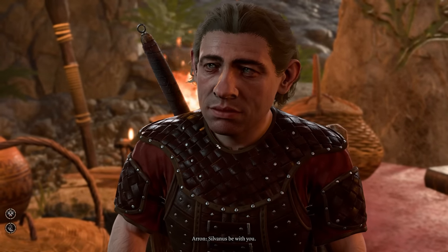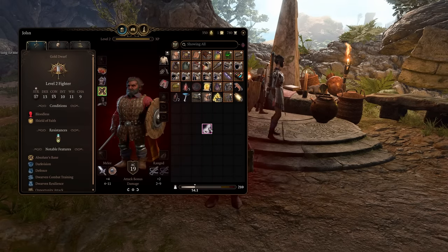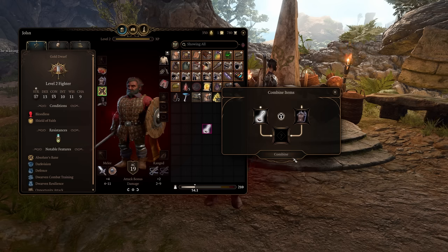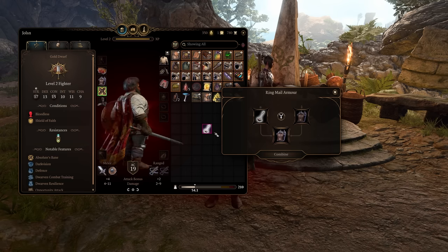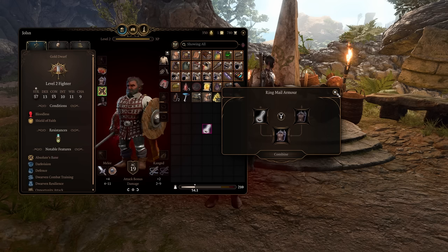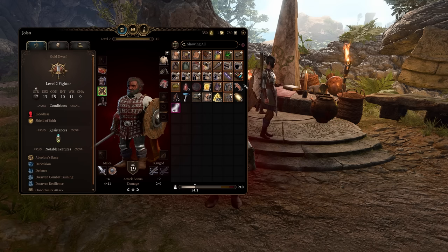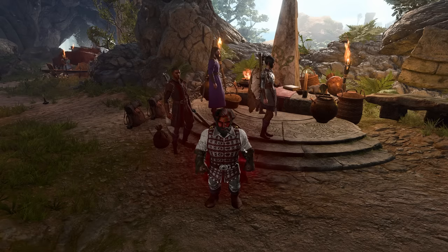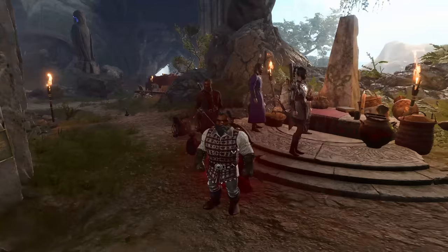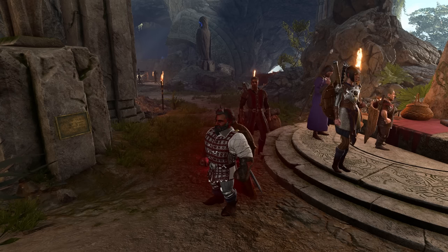The next mod is called Everybody Dies Unlimited Dying. By default, if you were to dye a gear piece the dye would disappear. But with this mod we get unlimited dying. I really want to look good while adventuring, so I appreciate this mod — let's say you wanted a full set of black armor, you would not be able to do that unless you found multiple of whatever dye you're looking for, and even then it would get really expensive. I think having this mod is a nice workaround to just have your party always look good.